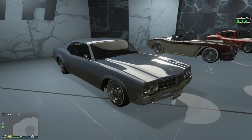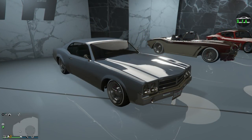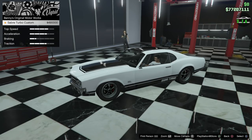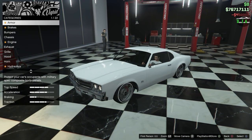Going back to the Saber Turbo Custom, this car came out with the Lowriders Customs Classics update on April 19th, 2016. This car is a Benny's upgrade, so to get the Saber Turbo Custom you have to first buy the regular version, which can only be purchased on the Benny's website for fifteen thousand dollars — or you can find it on the street and steal it for free — and then take it to Benny's. The custom conversion cost for this car is $490,000, which seems pretty expensive, but honestly for a Benny's car that's actually pretty fast with good customization, I think that's a pretty good deal.